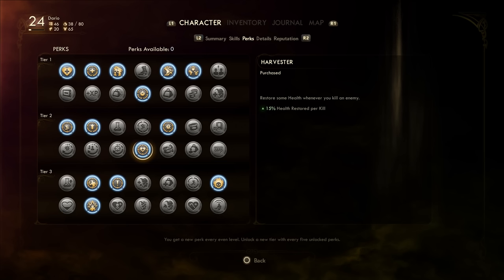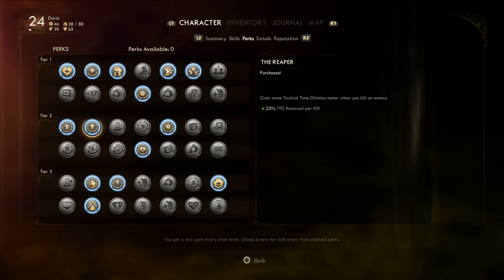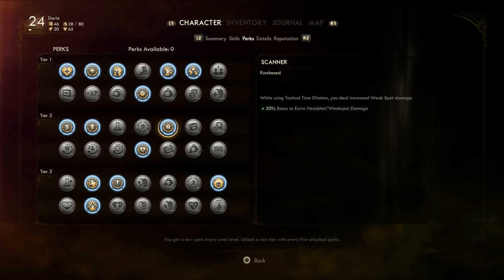In Tier 2, there are three standout perks that assist and incentivize that dash-into-battle playstyle. The Harvester perk gives you 15% health back on each kill, which encourages you to keep going — if you keep killing, you keep living. The Reaper perk restores your time dilation bar by 25% for each kill, which is more incentive for that high-momentum, high-kill-count playstyle. Because this build relies on momentum, we want to be accurate and efficient with our kills — headshots are the name of the game. Time dilation helps massively here, and the Scanner perk increases headshot and weak spot damage by 20% while using time dilation, so you can see how these perks all feed into one another.